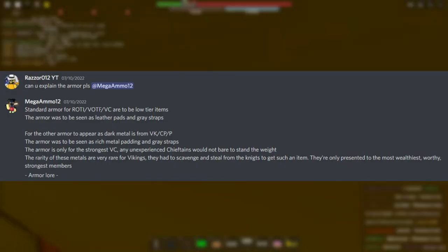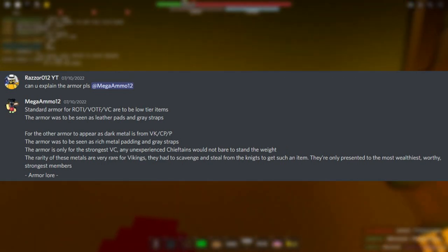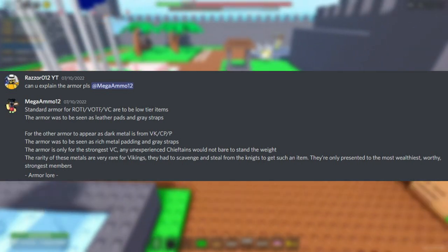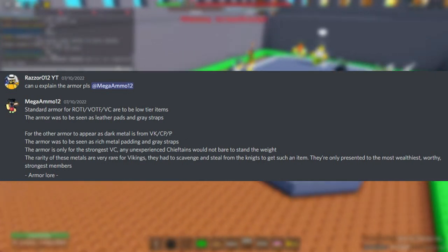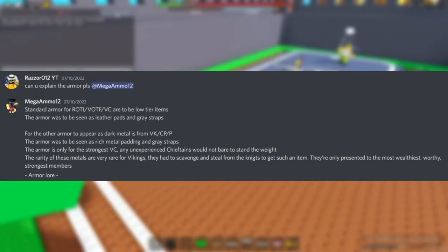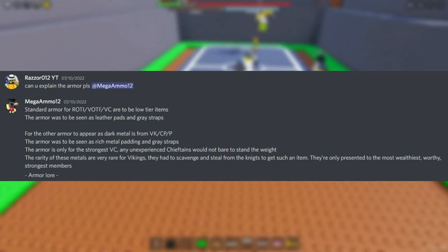For the other armor to appear as dark metal, it is from BK/CP/P. The armor was to be seen as rich metal padding and gray straps. The armor is only for the strongest VC — any inexperienced chieftains would not bear to stand the weight. The rarity of these metals is very rare for Vikings; they had to scavenge and steal from the knights to get such an item. They are only presented to the most wealthy, worthy, strongest members.